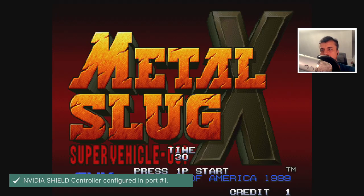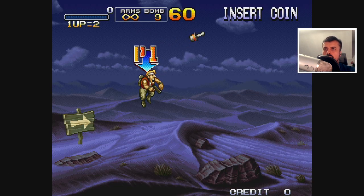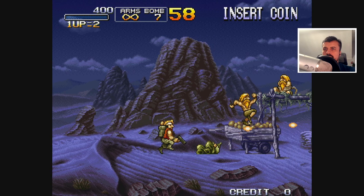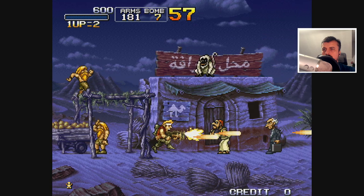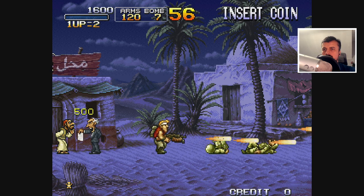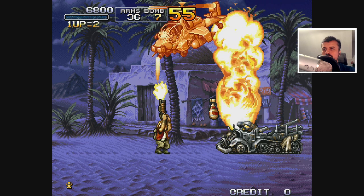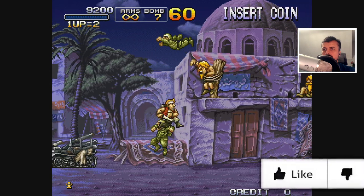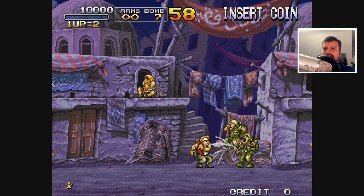Let's add a coin and press Start. Let's move around, throw some grenades, take these guys out. Got a better gun. Let's take out the chopper, free that guy — and that's working amazingly well.